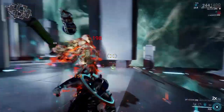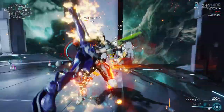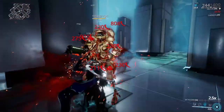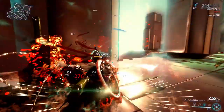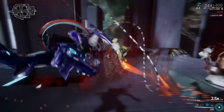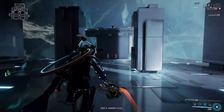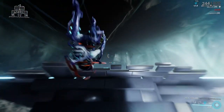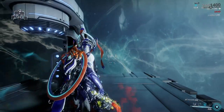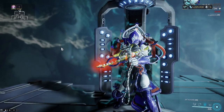This thing has more range than the Adorex — I have Primed Reach on both. In fact, my basic Zaws outperform my Adorex. So, that was not Condition Overload, and it was using Gas. Now, if I was using Corrosive, they'd die even faster. If I was using Viral, they'd die even faster.